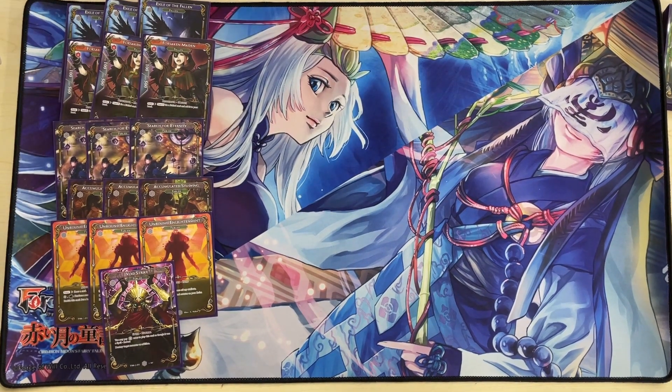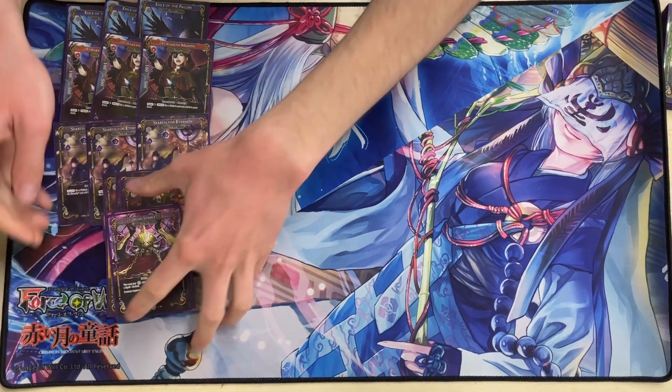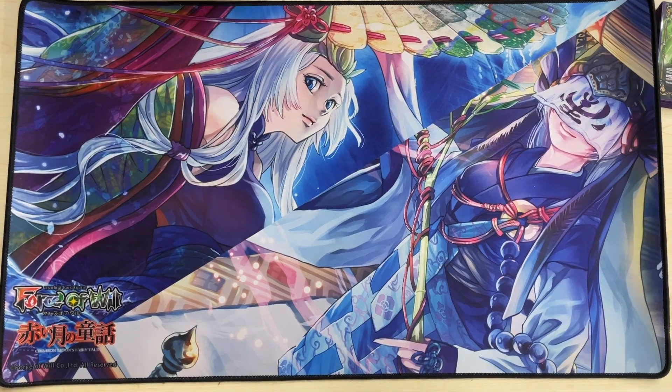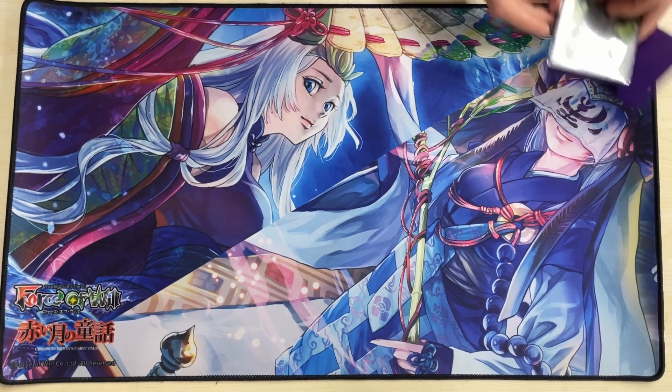Lastly for the fabled package we have one Void Strike — just a versatile piece of removal that only costs one in the stack, which is really good. That covers our colorless fabled package.